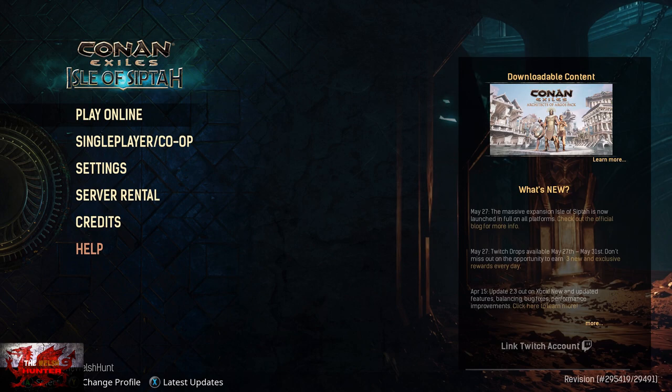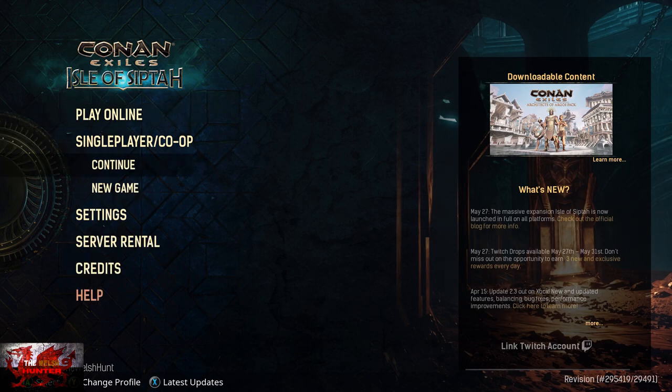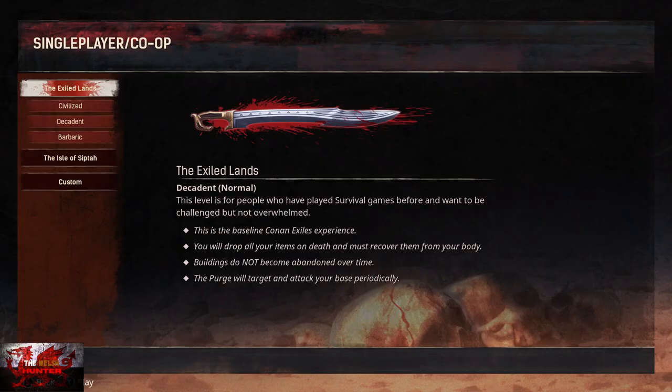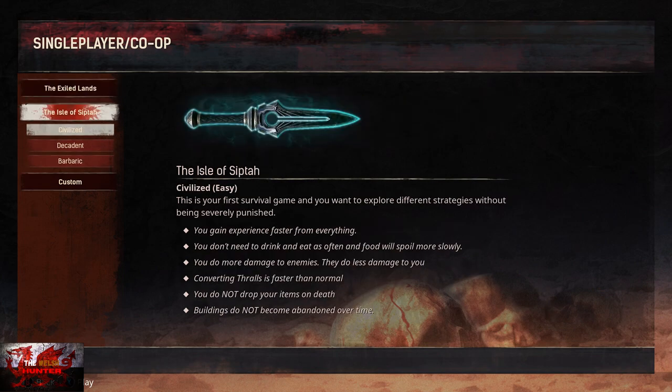So with that being said, let us begin. First things first, we are going to single player/co-op, go down to new game, and then press X to play a bit of single player right here. Go down to where it says the Isle of Sipta and choose a difficulty.